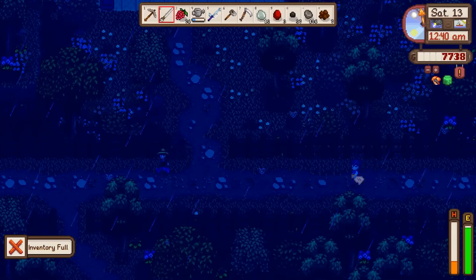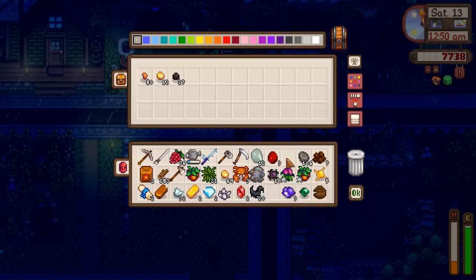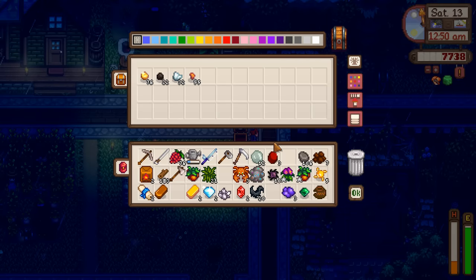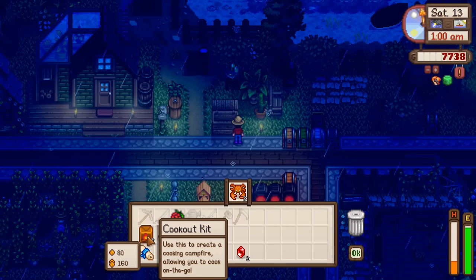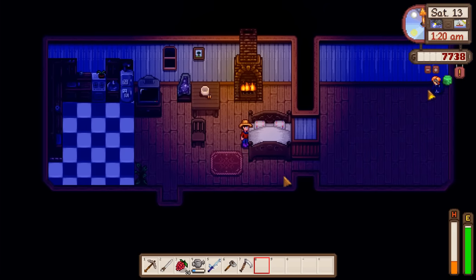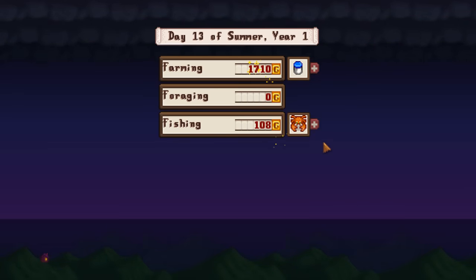Going to use all this ore to fill in the furnaces. Prioritizing gold ore first so we can make quality sprinklers tomorrow. Removing iron ore for now - gold ore first before anything else. From level six farming we got quality sprinklers, cheese presses, and hardwood fences. From level six combat we got slime egg presses and oil of garlic - neither of which we'll be using for a very long time.